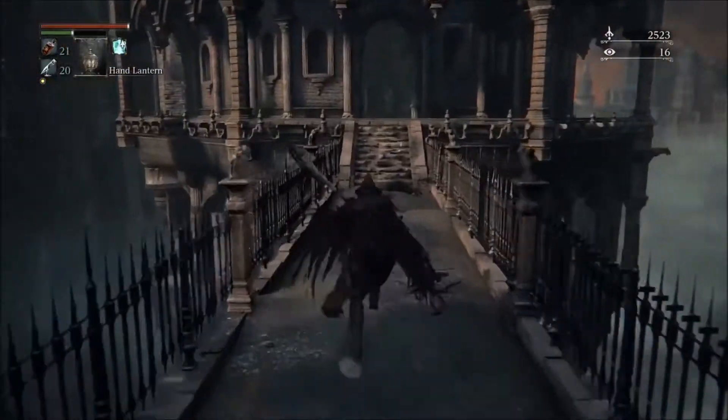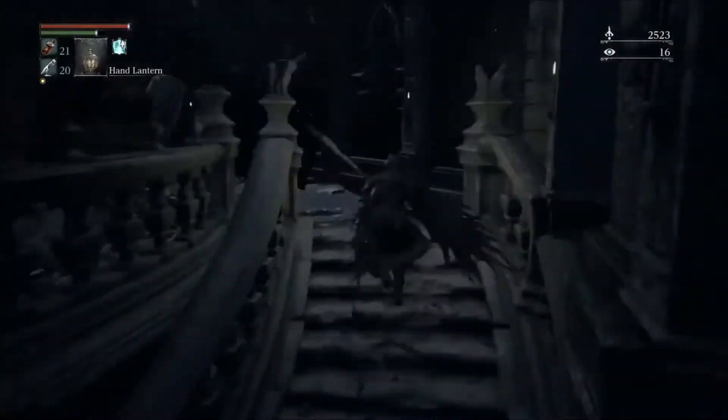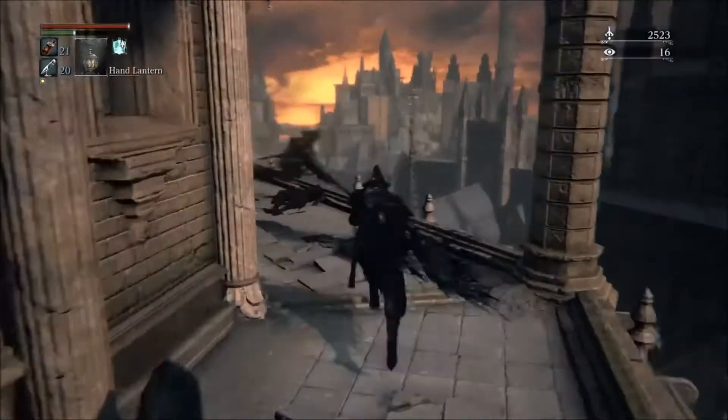Starting in the Cathedral, head to the right. Take the elevator, then ascend the tower using the second floor ladder. Inside that room is a guy sitting in the dark waiting to shoot, so be ready.